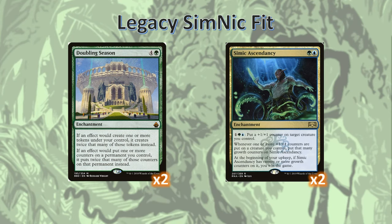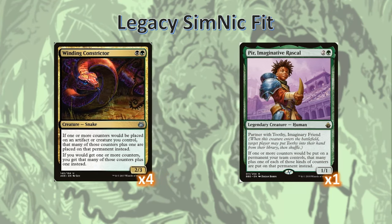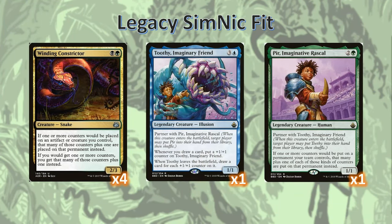Beyond that, we've got other ways to ramp up our counter production. Winding Constrictor, which does have a downside I'll touch on later. This is the Simic Ascendancy and Pier — both of them will put extra counters on your creatures, but Pier is the only creature that will also put extra counters on your Simic Ascendancy. And since we're running Pier, we're also running Toothy. One quick note on things to be careful about with Toothy: make sure you don't let him grow too big, otherwise you'll draw out your entire deck when he dies.